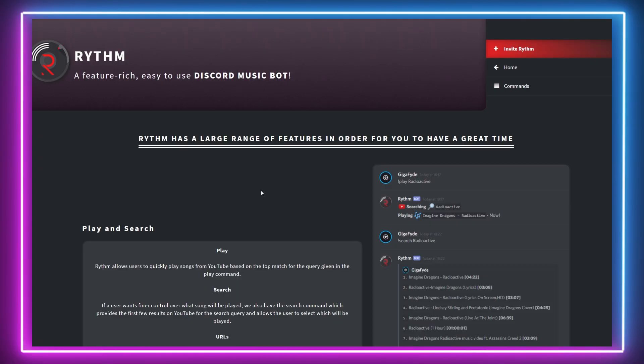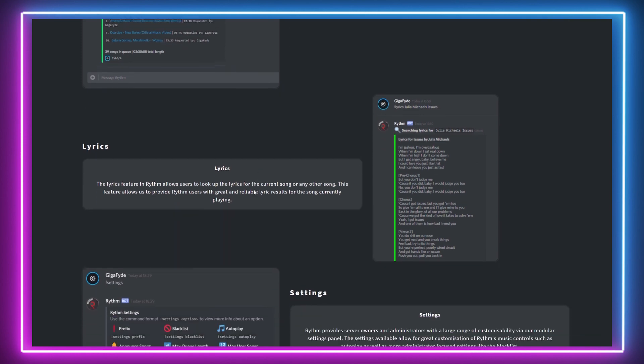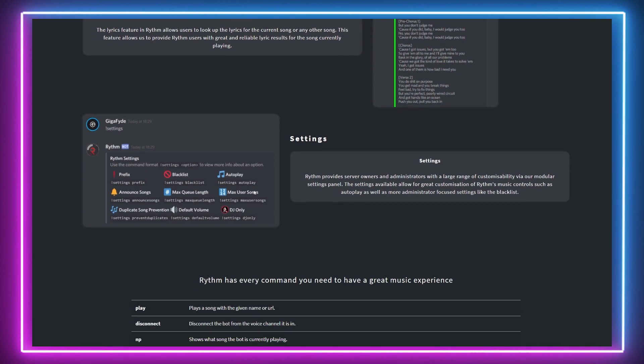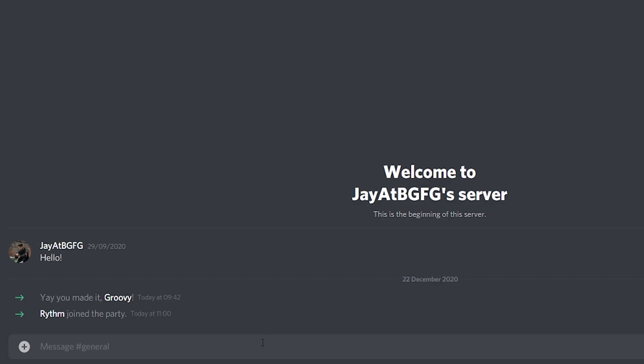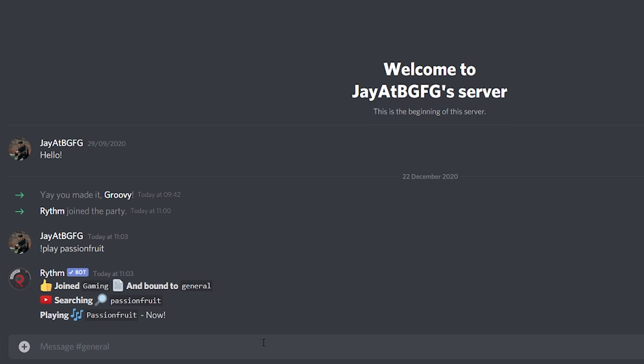So let's start with the music bots. We'll start with Rivenbot. This is a dedicated music bot which means it has no other features beyond playing music. Rivenbot supports playback of YouTube including the ability to utilize playlists. Using the simple command exclamation point play followed by your chosen song will automatically assign the bot to search YouTube and play the relevant link straight to the Discord chat server. It couldn't be any easier.